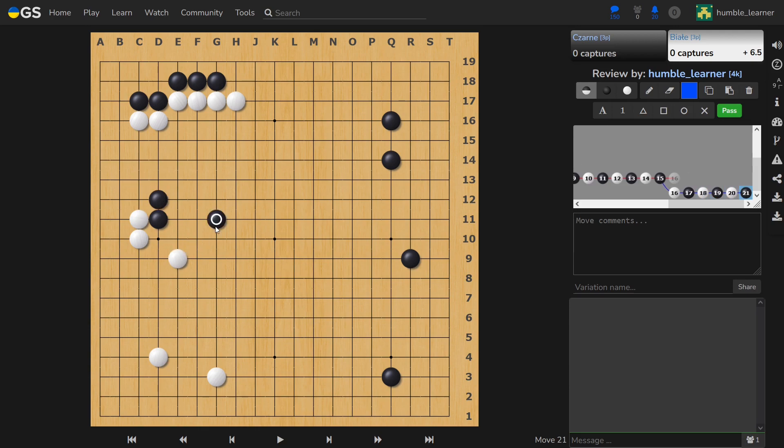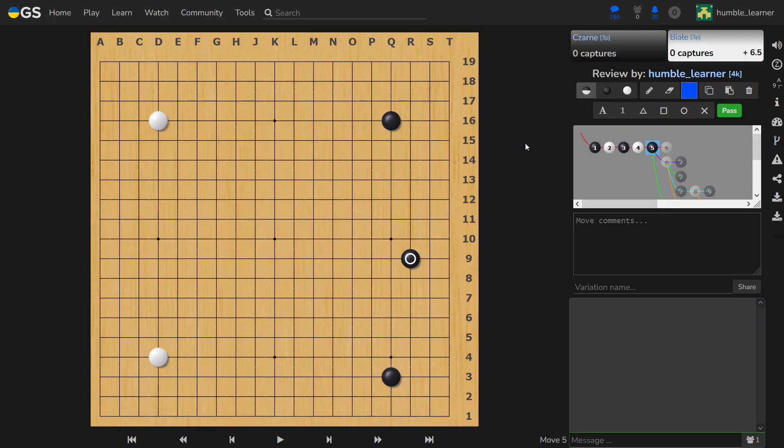I have promised to talk about extensions from invisible walls, or, to put it in a more philosophical way, about extension as a shape, not as a move. Usually we think about extending from a stone or from a wall, but often times it happens that you extend first — like here in the Chinese fuseki — and build a wall only later. Extending first and building a wall later is definitely a more flexible strategy, but it comes at the cost of sometimes ending up in a slightly unfavorable position.